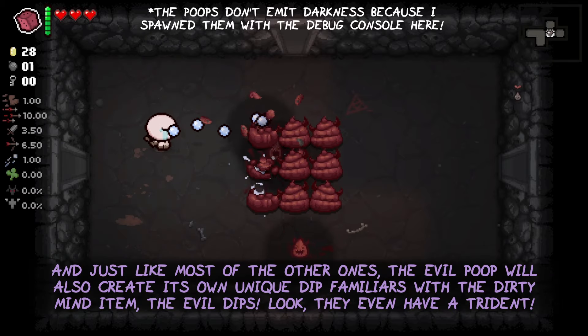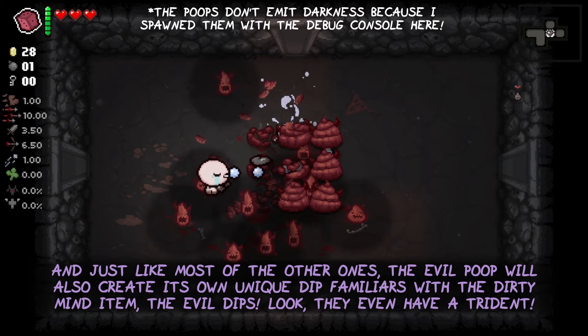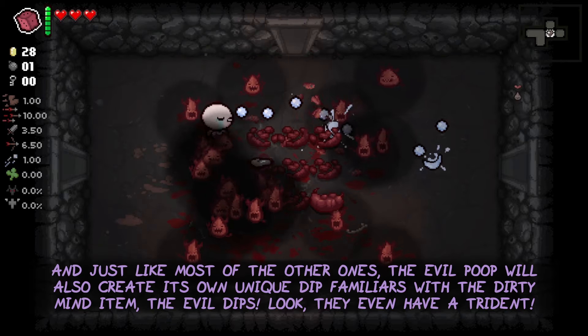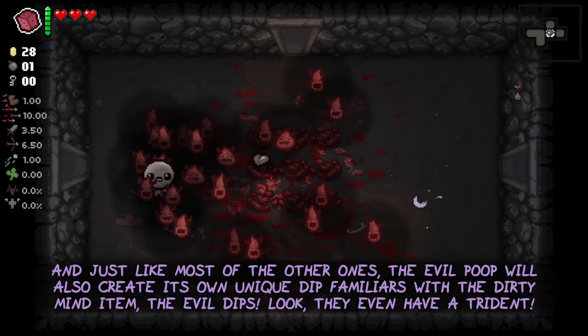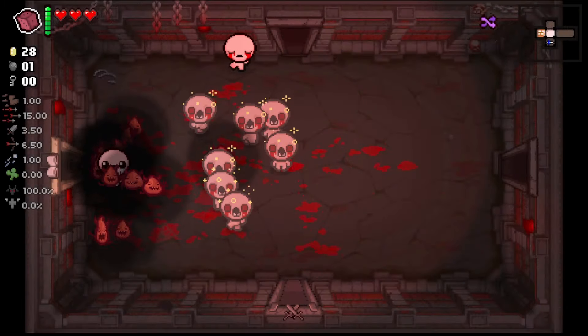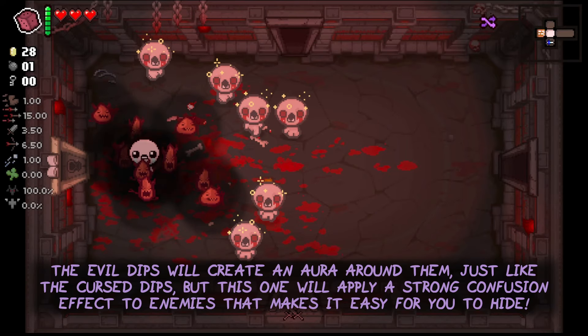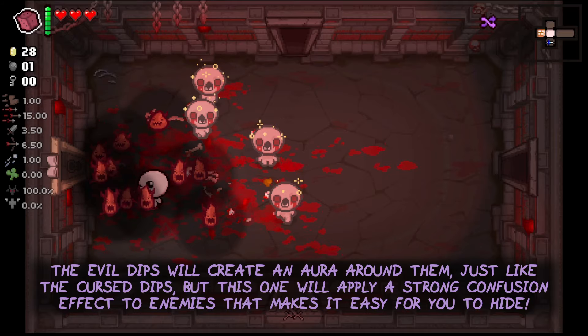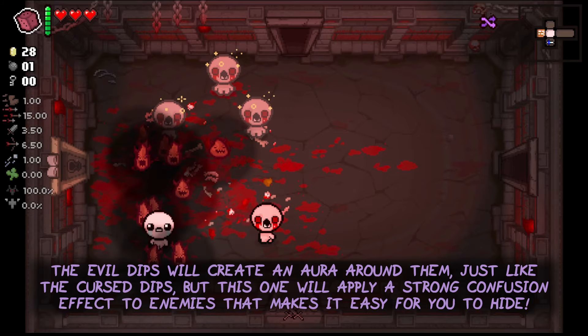Just like most of the other ones, the evil poop will also create its own unique dip familiars with the Dirty Mind item — the evil dips. They even have a cute little trident. The evil dips will create an aura around them, just like the cursed dips, but this one will apply a strong confusion effect to enemies that makes it really easy for you to hide.